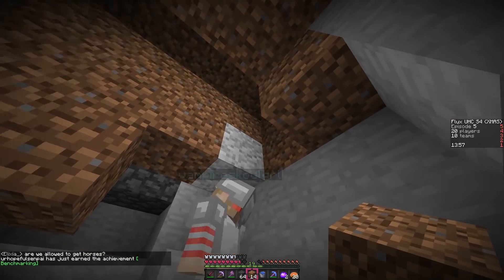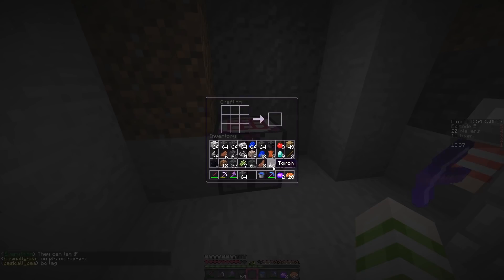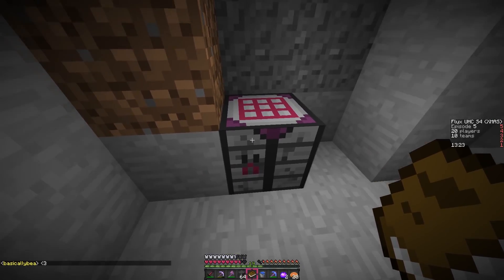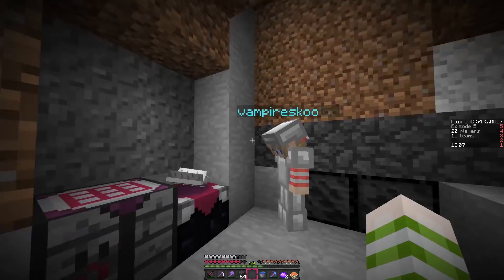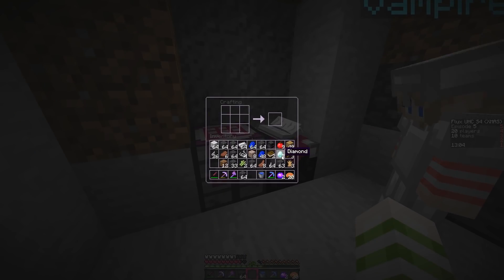Okay, we need to make a book — take this, make the paper. If we actually want to get more books, we have enough — yeah, four, okay, perfect, just enough. We have a book, we got the diamonds, we have the obsidian, enchanting — we did it!